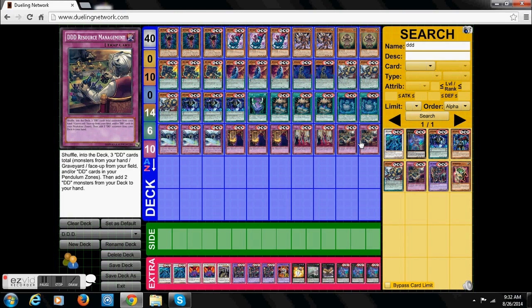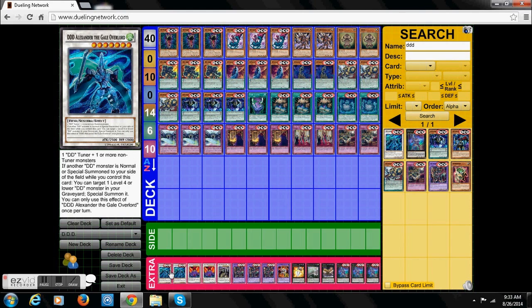And we have our last Trap card, which is DDD Rejorging Maneuvering. Basically this card is like Pot of Avarice, except you get the control with the DD monsters you add to your hand. You return three DD cards from your field, graveyard, or pendulum zone to your deck, and add two DD monsters from your deck to your hand. You pretty much get to control what cards are in your hand, and you can recover your pendulums that you got in your graveyard because you used them for XYZs. This deck has no punishment for going for XYZs, synchros, fusions — everything. That's what makes the deck great.